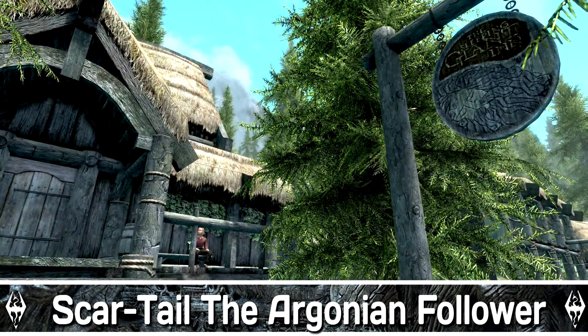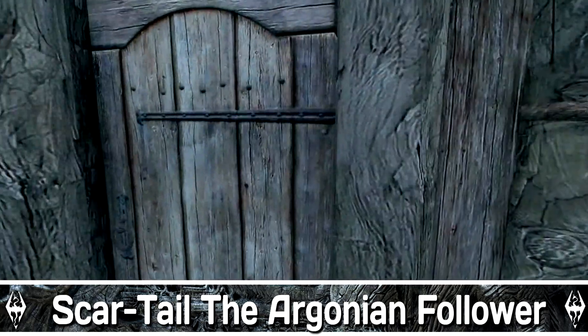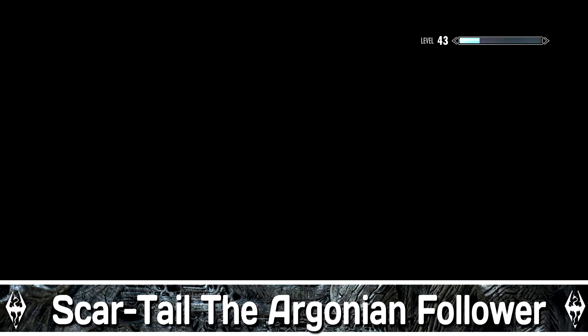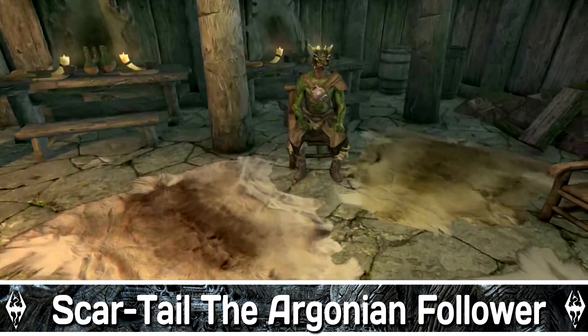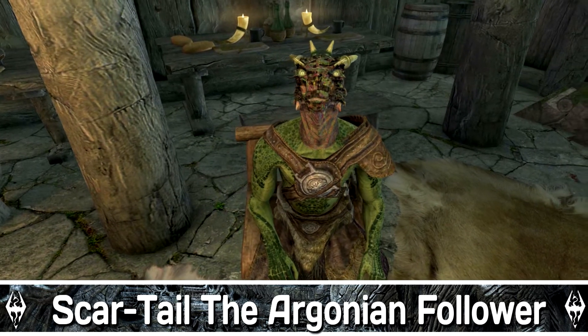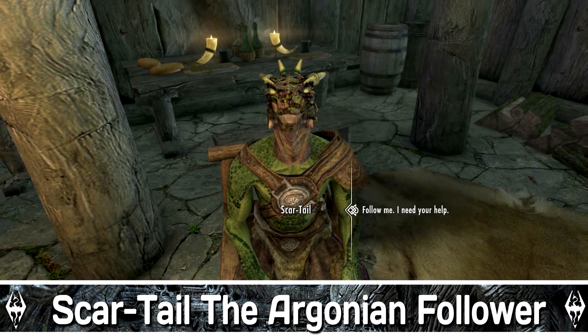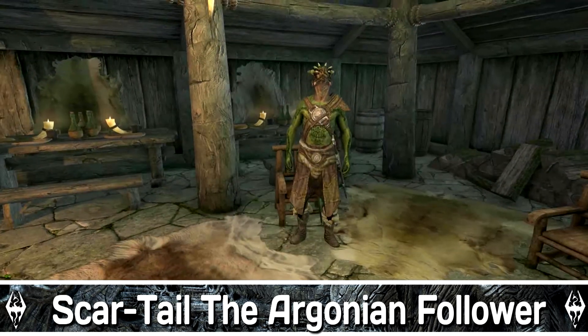For the third spot in this video is going to be a little follower called Scartell the Argonian Follower — pretty damn sweet. The download size is not even a KB, so it's definitely worth trying. The description is pretty sparse but you can find this particular follower in the Sleeping Giants Inn in Riverwood. A pretty nice starter follower — and if you're grabbing a follower at the start of the game, I definitely recommend this one as you both can level together.